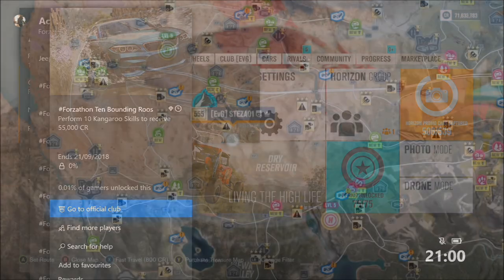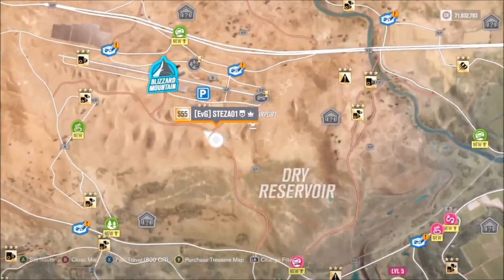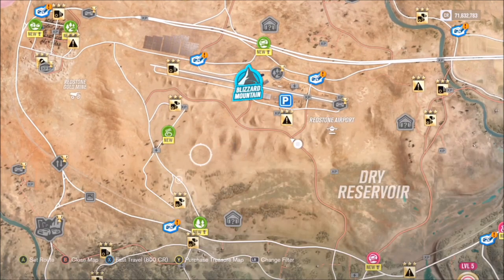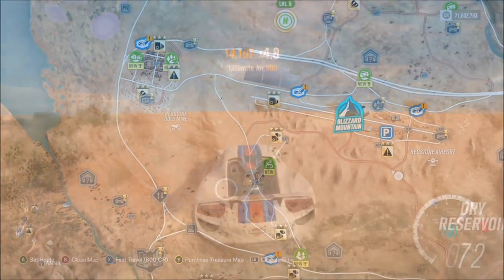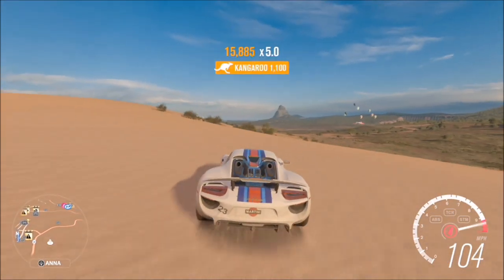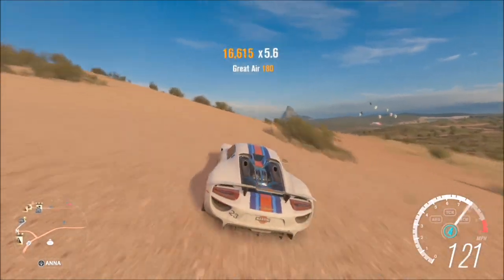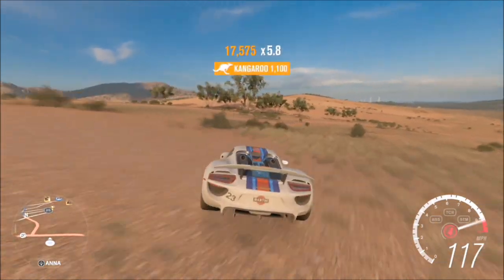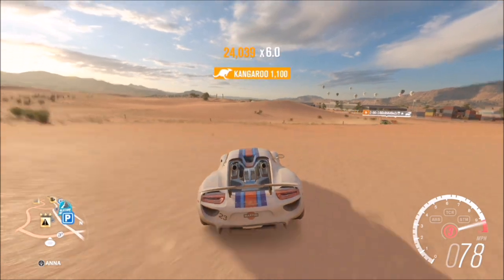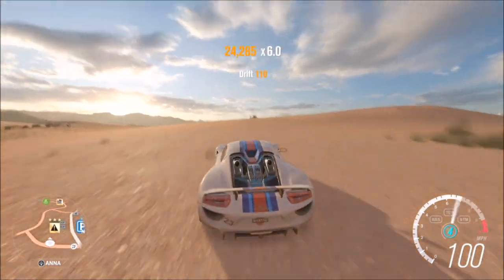The next challenge wants you to perform 10 kangaroo skills to receive 55,000 credits. I recommend you come just off the airfield where you can see all the sand dunes. A kangaroo skill is basically getting multiple air skills in quick succession — two air skills in a row very quickly. The more air skills, the more kangaroo skills.